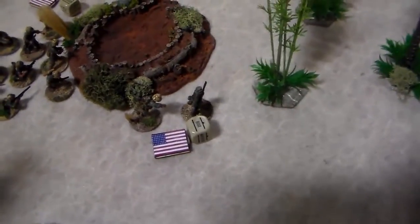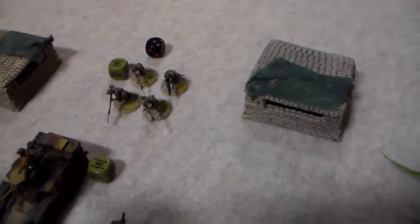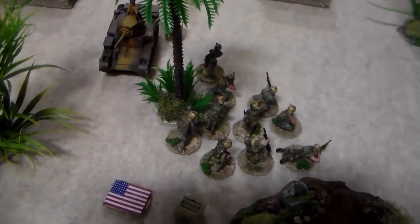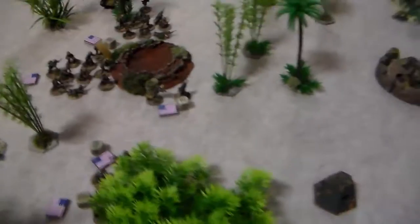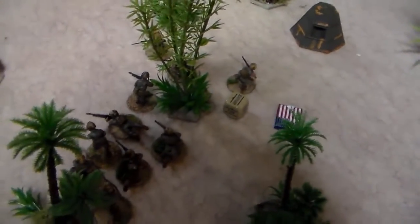In Bolt Action you can't shoot within one inch of your own guys, and he could not draw a line without being in there. Joe brought on a rifle squad over here; they ran and lost half their squad from shooting from this squad. Then he attempted a tank assault with his Steward and missed, but put himself in good position. I realized I don't have any AT. He did put a pin on this squad with the sniper.